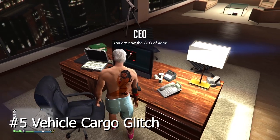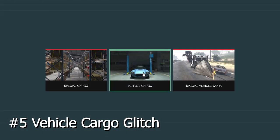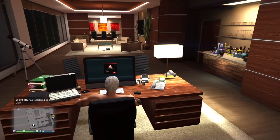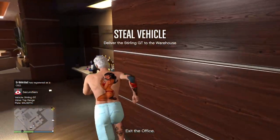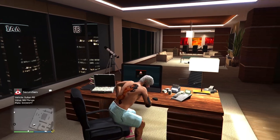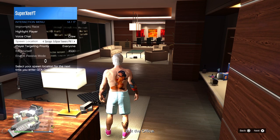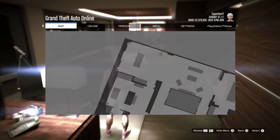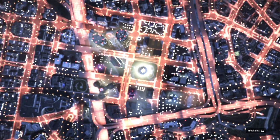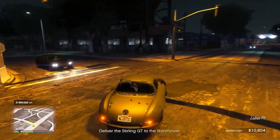For the last method, you'll get unlimited high-end vehicles that can each be sold for about 100,000. Go to your office, log into your computer, go to Vehicle Cargo, and source vehicles. There are mid-range, top-range, and other types. If you don't get a high-end car, change your last saved location to your office, then find a new session and source the vehicle again — you'll get a high-end vehicle 100% of the time. I collected the high-end vehicle and put it in my warehouse.